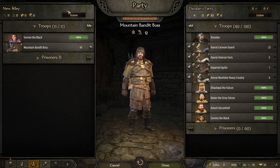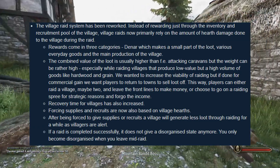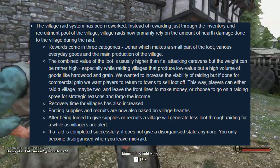And lastly at number 7: the village raid system has been reworked. Instead of rewarding just through the inventory and recruitment pool of the village, village raids now primarily rely on the amount of hearth damage done to the village during the raid. So the more damage you do, the more stuff you get.